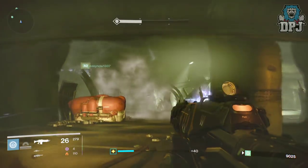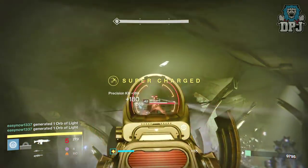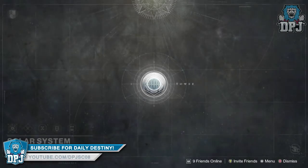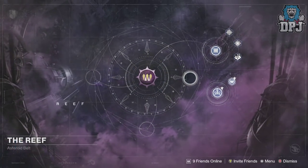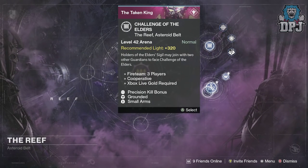With the April 12 2.2.0 update landing yesterday, the main new activity is the Prison of Elders revamp. We get the five-round 260 recommended light version, which drops one sterling treasure package per week across all three characters but can be run as many times as you want. And the second mode is the three-round 320 recommended light Challenge of the Elders, which uses a sigil bought from Variks on the Reef and contains two score challenges that reward exclusive weapons and armor.